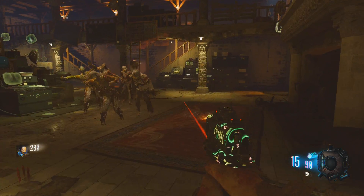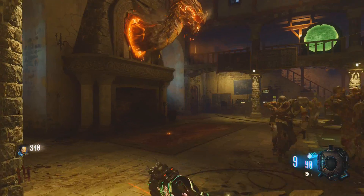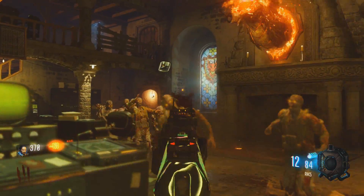Greetings Zombie Slayers, Slippy Jim here, with a quick and easy guide on how to upgrade your bow in the Black Ops 3 Zombies map Der Eisendrache to the Wolf Bow, which is, according to the game, officially named the Criholo Lu Cremacillite.